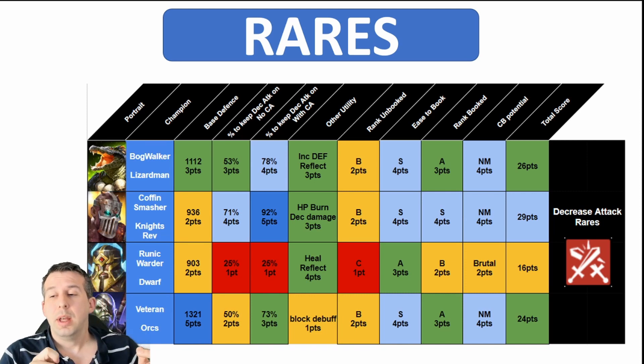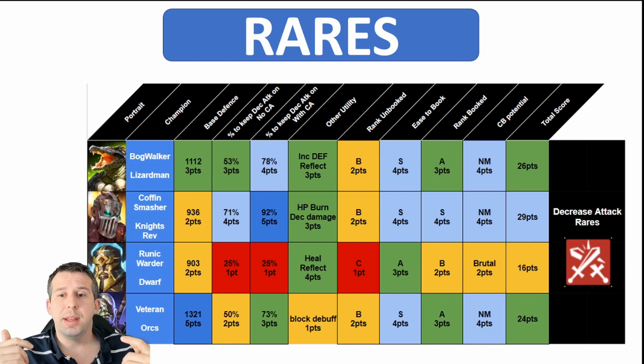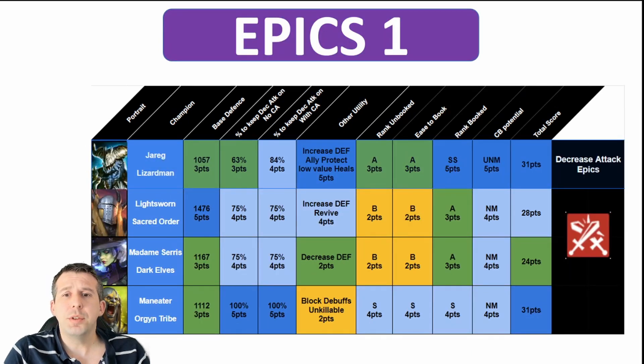Veteran — in my original version I underweighted his score. He's actually better than I originally said. Really solid base defense means you can run him on ultra nightmare, because the gauge is whether you can get their defense up to 3,500, and you can with him. He also has a good chance to land his decrease attack and is a void champion, so he can run on any clan boss affinity. 24 points.